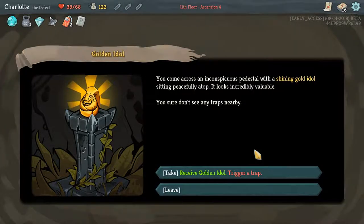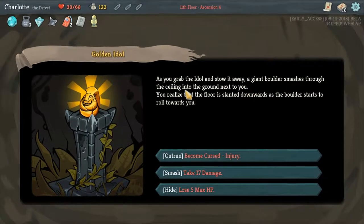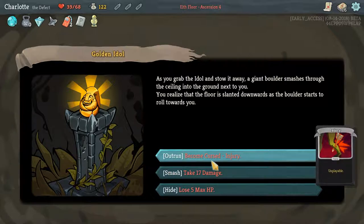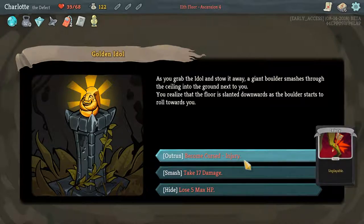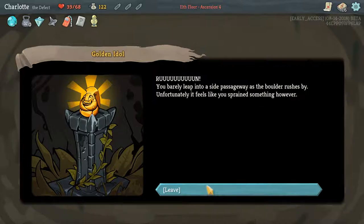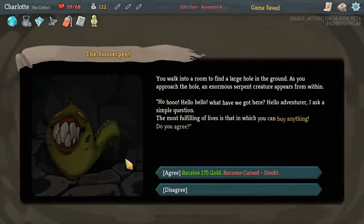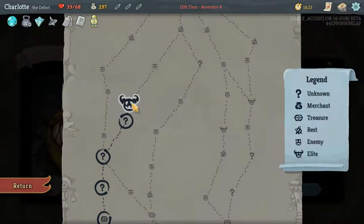You come across an inconspicuous pedestal with a shining gold idol. As you grab the idol, a giant boulder smashes through the ceiling. The floor is slanted downwards as the boulder starts to roll towards you. Options: outrun and become cursed with Injury, smash and take 17 damage, or hide and lose max 5 HP. I'd gravitate to Injury because it doesn't do anything - it's just a dead draw. You barely leap into a side passage.